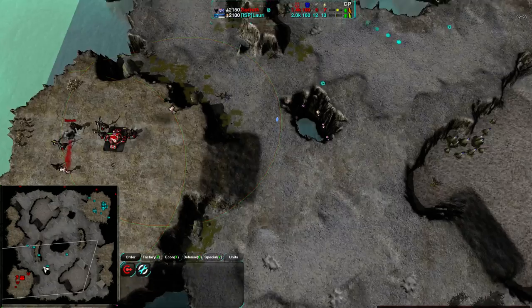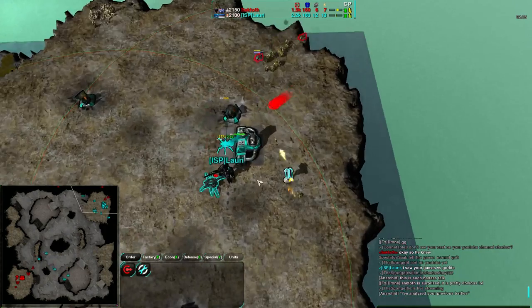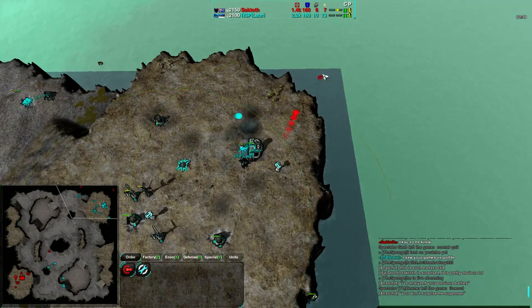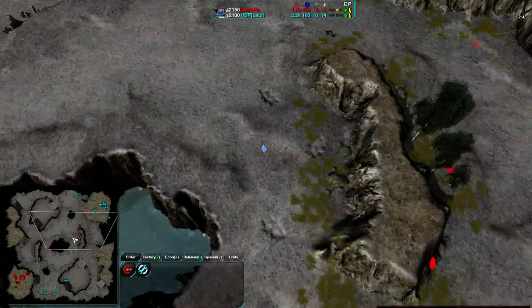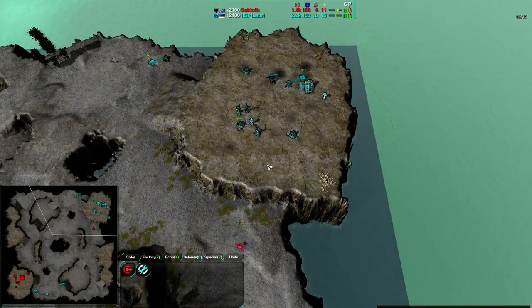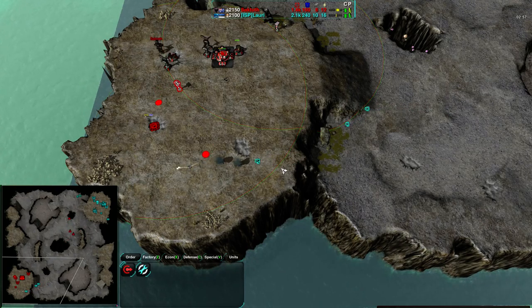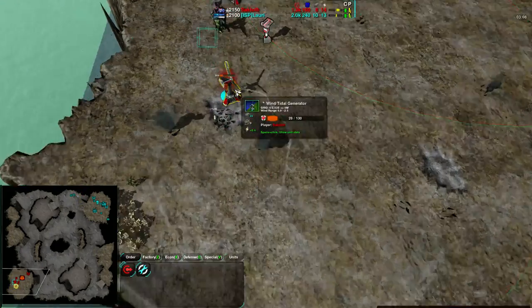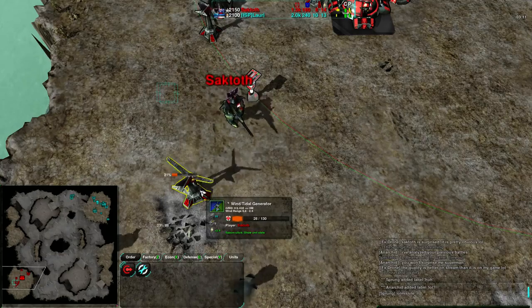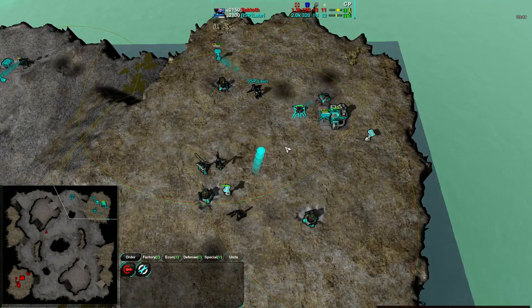The Blastwings are getting rid of another Metal Extractor — 55 metal against 75 metal, that's kind of not worth it. I mean it's not a terrible thing because you're getting rid of metal income, but Blastwings are not cheap. Fleas coming in from the south — the Defender is able to stop all of them. A Flea taking advantage of it though, getting rid of that half-built Metal Extractor — not the biggest loss for Saktoth as he wasn't focused on that. Lory is using this for distraction mostly. More Blastwings coming in but there's a Rapier coming in too — switching over to a much more reliable strategy for dealing with ground forces.